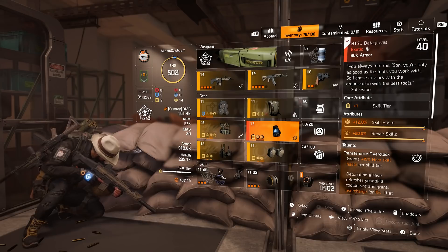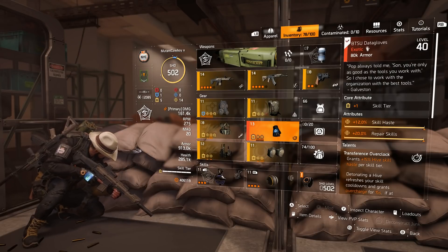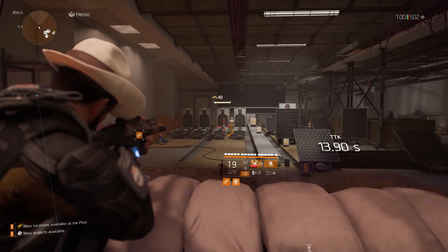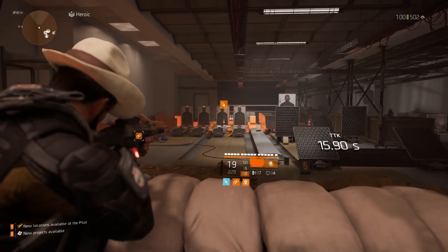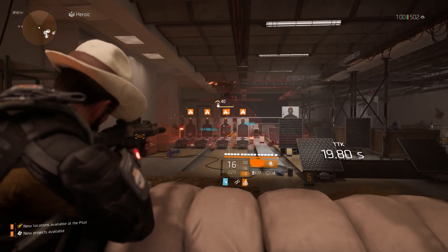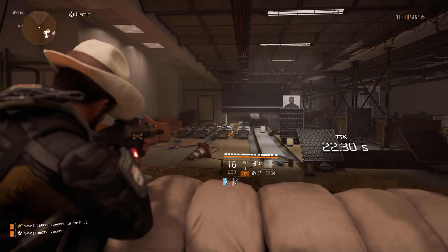With my hive I'm still getting that 70% buff — so Overcharge, the 70% buff, and all that damage I'm adding. As you can see here, I'm hitting for massive damage this time — over 960k per tick.